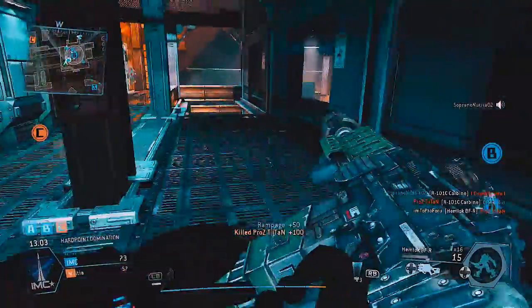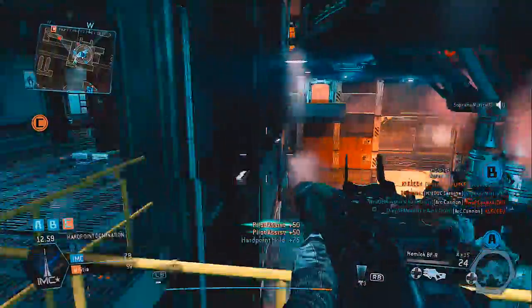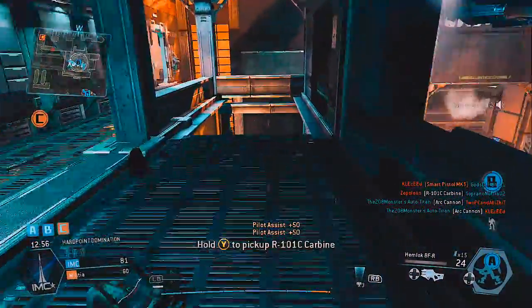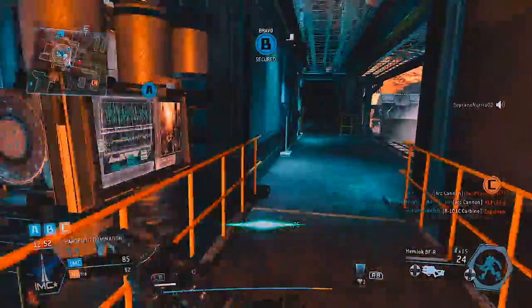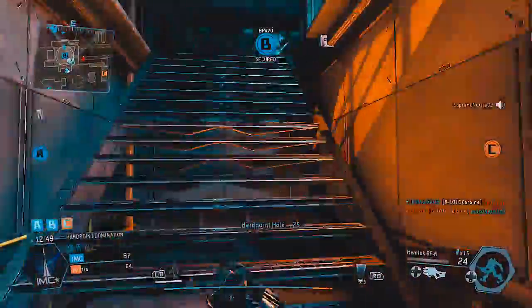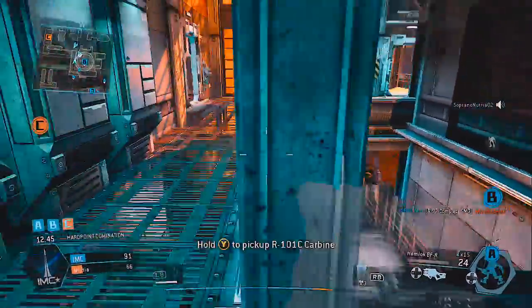I would definitely use the other assault rifle in smaller maps, or maps where you know you're going to have close quarter battles. As for attachments — for the red dot sight or the iron sights, it doesn't really matter, but I prefer using the H-cog sight. The holo sight is okay too, but personally I like rolling with the H-cog.